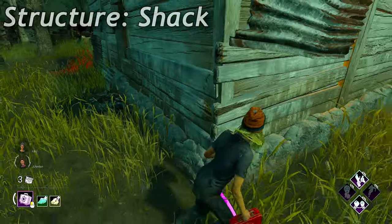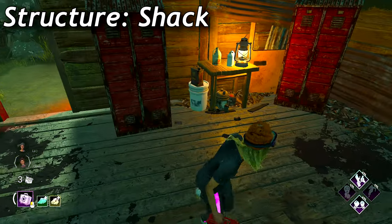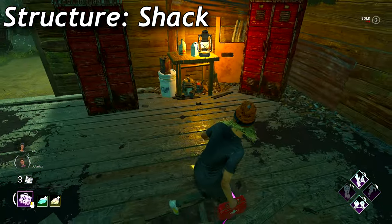Shaq is one of the most powerful structures in the entire game of Dead by Daylight. You can find this on every single outdoor map in the entire game, and even variations of it on some indoor maps. You can truly get a lot of value from this structure when you run it properly.